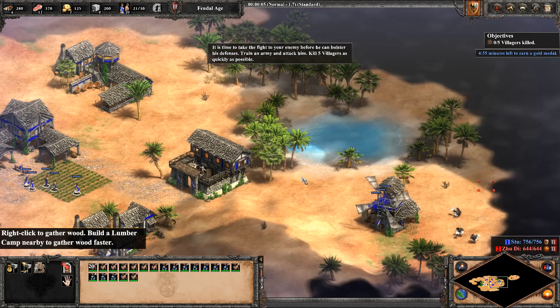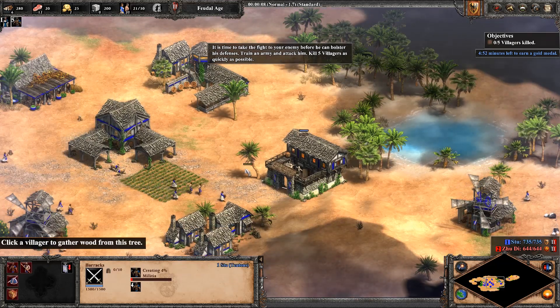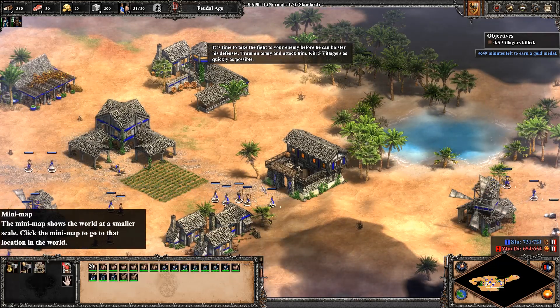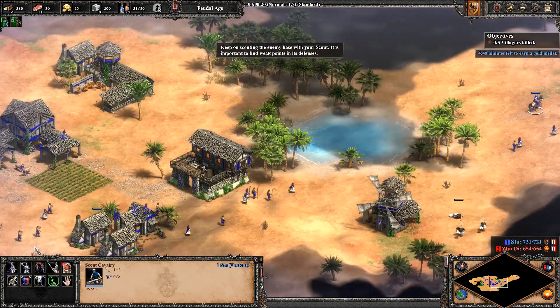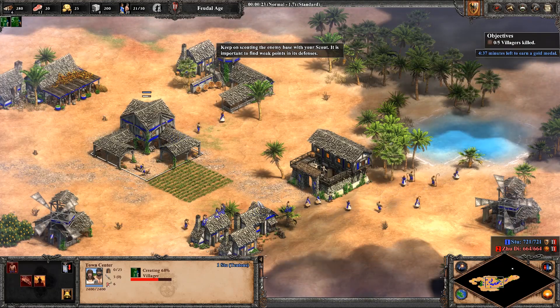It's time to take the fight to your enemy before he can bolster his defenses. Train an army and attack him. Kill 5 villagers as quickly as possible. Keep scouting the enemy base with your scout. It is important to find weak points in its defenses.